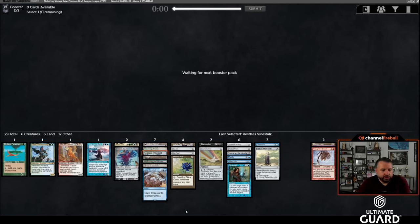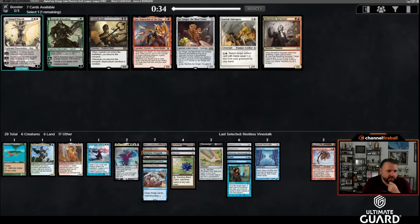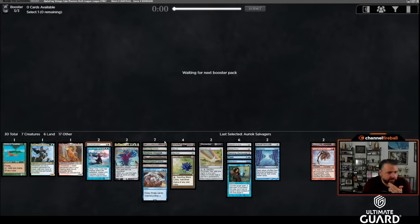This is looking great — I don't need the Natural Order stuff at all. If we wheel Salvagers, I'll feel very good. Even if we don't, this deck looks quite strong. Wheeling Salvagers would kick it up a notch, and I'd be a little surprised if it didn't. Maybe we'll wheel Tolarian Academy too — but I don't think that's happening. If this Salvagers can come back it could 'salvage' our draft — but no, the draft is going great. Even without it we've got a couple of infinites.